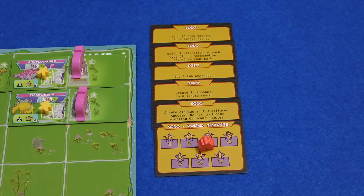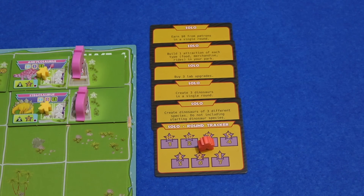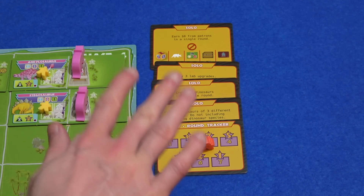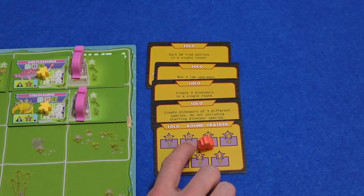Buy three lab upgrades is so close. Three different species is close. Three dinosaurs in a single round — I might be wasting my time trying to do that. Eight dollars from patrons is going to happen really soon. An attraction of each type is going to come too late. I have to get rid of one though. I think an attraction of each type is going to come too late, so I'll get rid of that. The other things I think are all achievable, but we want them as soon as possible — it's only worth a point to achieve one in round seven. We're moving on to round four.